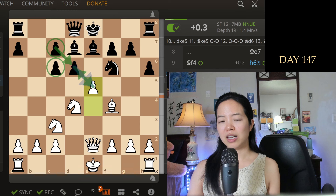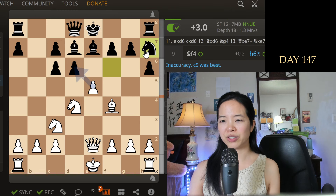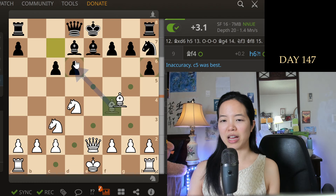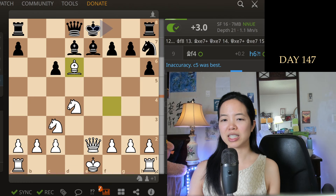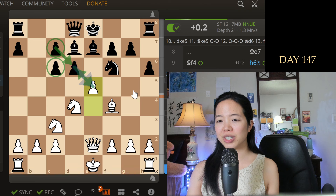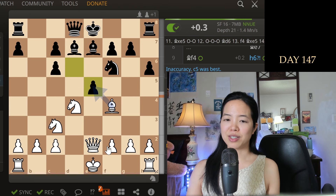My whole setup here is to put pressure down the king, so naturally I want to break it open with e5. I don't know if their knight could have moved away or something — moving back is immediately extremely bad because it's undeveloping. So actually e5 is forcing enough that they have to take it.